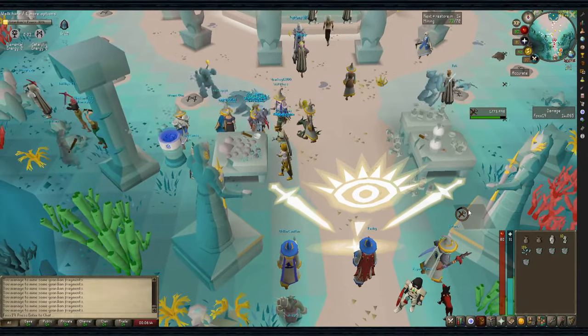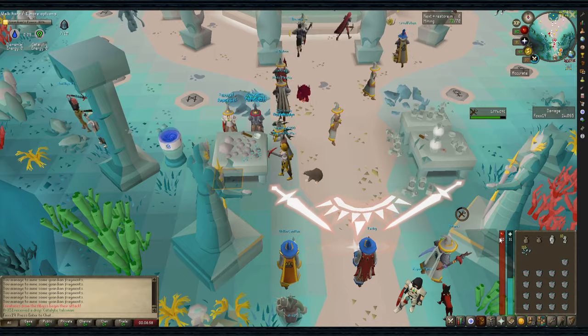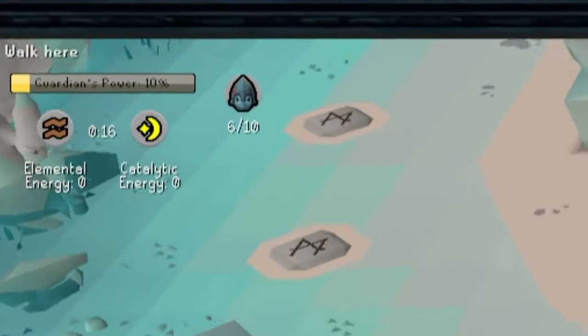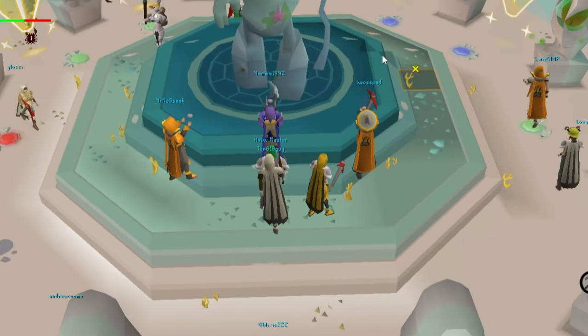You'll turn fragments into Guardian Essence until your inventory is full. If you're using your Rune Pouches, make sure to fill them up now. While you're crafting the Guardian Essence, look to the upper left of your screen to see which portals are open, as you'll be running to one once your inventory is full and they don't stay open forever.